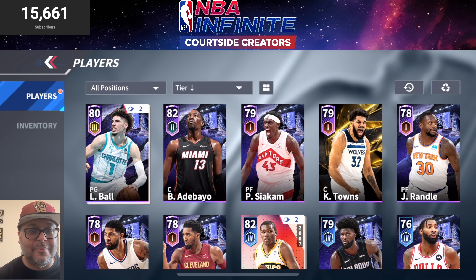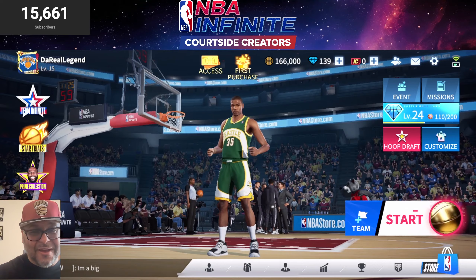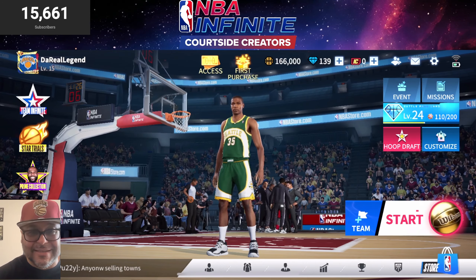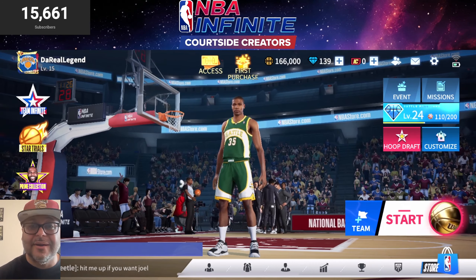For the 3v3 I've been using Bam Adebayo, LaMelo Ball, and Kevin Durant, but once I'm able to upgrade KAT I'll be using him as well. Now that y'all see what I recently got, what do you think about the squad? Tell me who's been your best pull so far in NBA Infinite — did y'all pull the cover athlete Karl-Anthony Towns yet? As always I appreciate all the support, catch you on the next one — stay ballin!